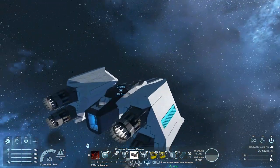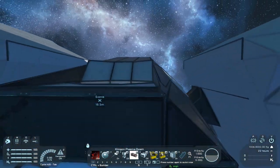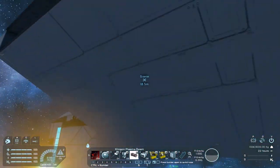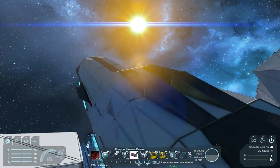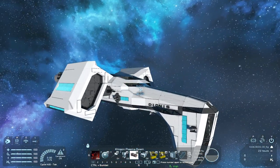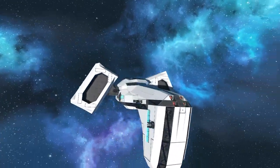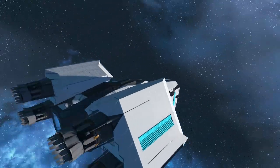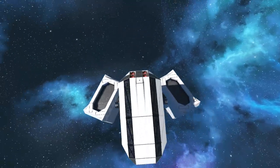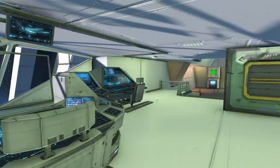The other thing they improved was the third-person camera — there's less snapping into first person when you're trying to pan around. You'll notice it's extending backwards and following the build rather than snapping to first person. As I back up it rides along the back structure of the build, so we should have a lot less of that irritating pop in and out. A couple of really big upgrades that ironically affect the inspiration series far more than the let's play series.